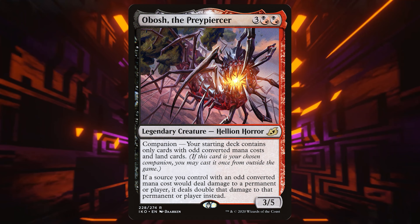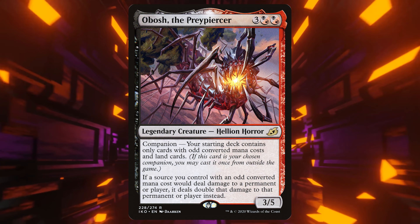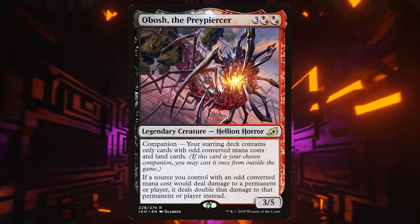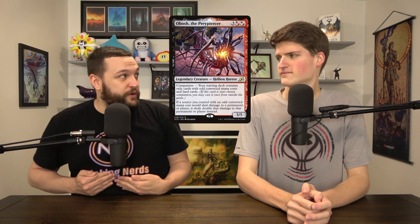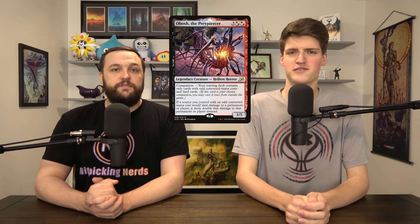Just in case you don't know, companion means it starts outside the game, making it your 101st card. You have to pay three mana and then, at any time during the game as a sorcery, you put it into your hand. Then you have access to cast it. I do have a question about companion but it's not relevant to this, so I'll save it for the end of the video.